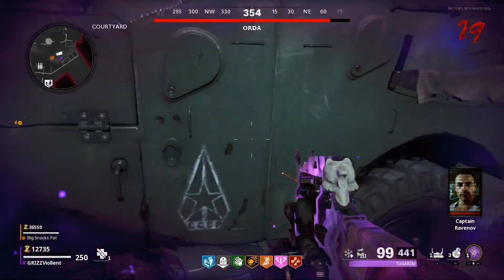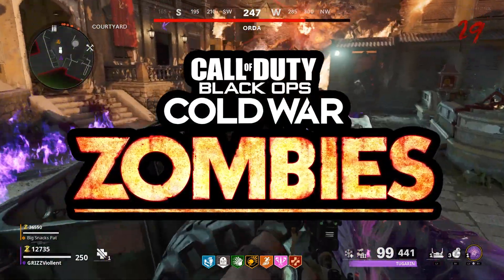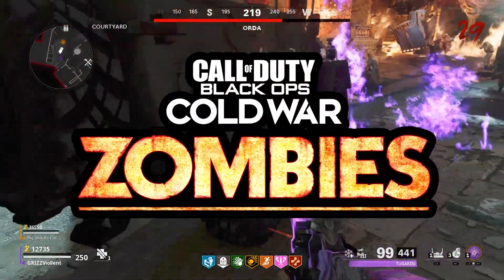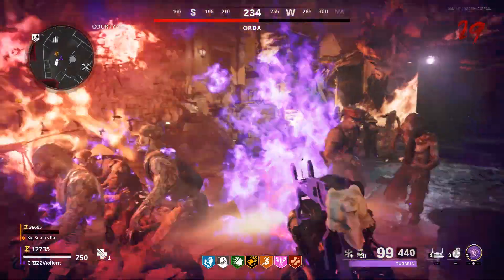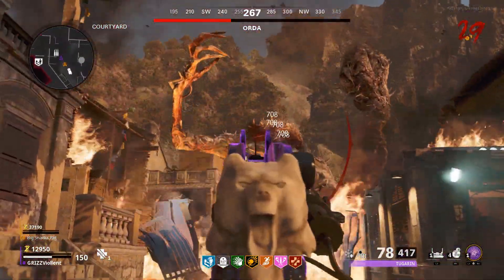What's going on fellas, welcome back to the channel, my name's Grizz. We're in Black Ops Cold War Zombies, and this here is the new Immortal Tombstone Glitch. You can pretty much consider this a true god mode glitch, and you can beat the Easter Egg while in it.